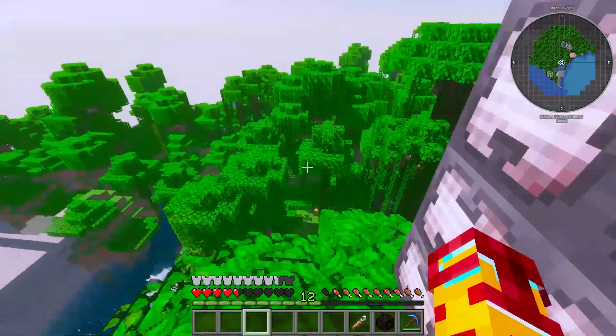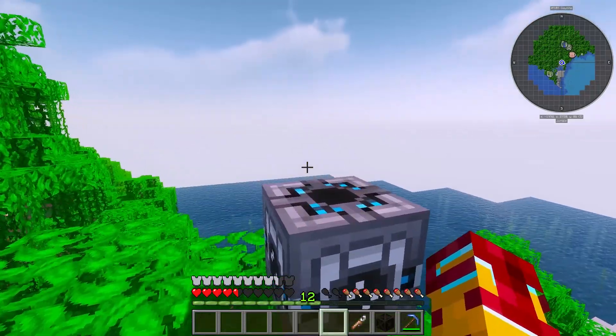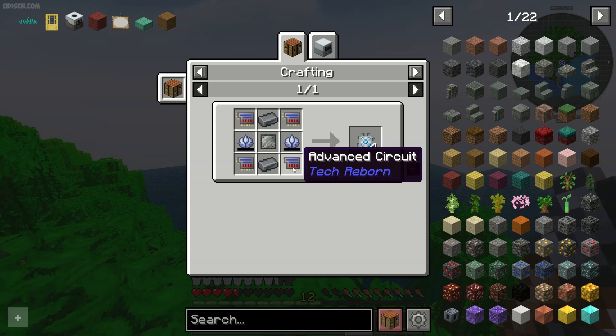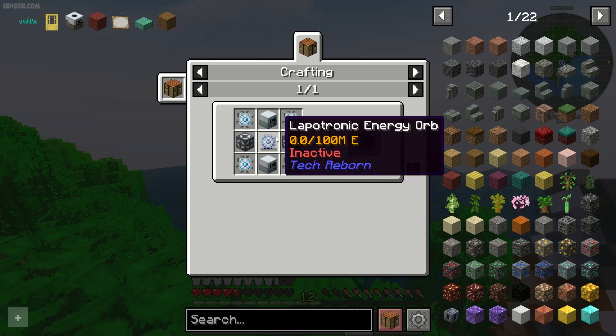Step number one: find any type of good source of energy, because you need a lot of energy. After that, of course, craft the matter fabricator itself. It's expensive as hell, but it is an endgame machine.